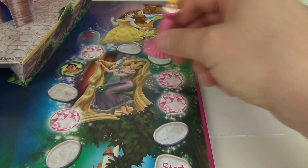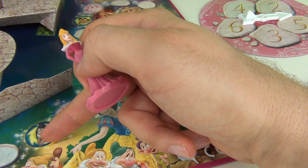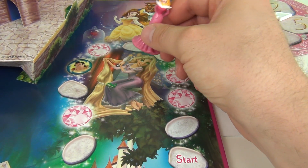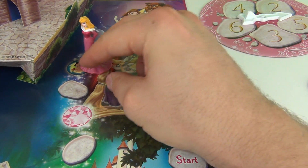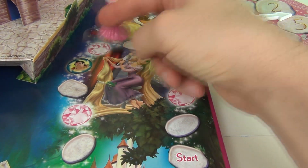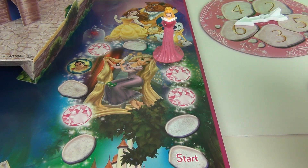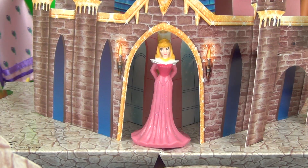The other spaces are the villain spaces — you can see one there. We also have one here and these come up all across the board. If you land on one of these villain spaces, you move back three spaces and the next player will take their turn.